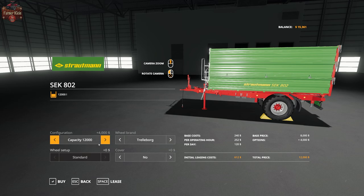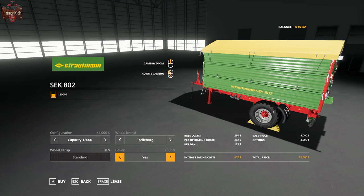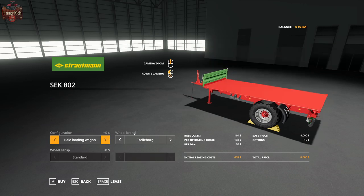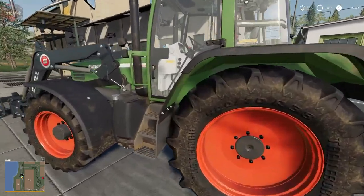For an additional $4,000 you can get it with a tarp that holds 12,000 liters. Once you've paid for that upgrade, you can cycle between the two configurations without any additional cost.